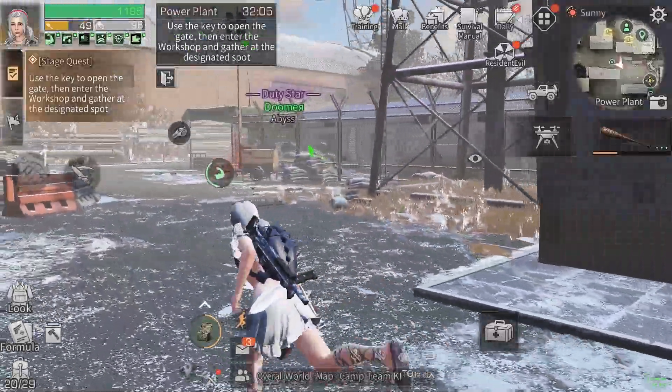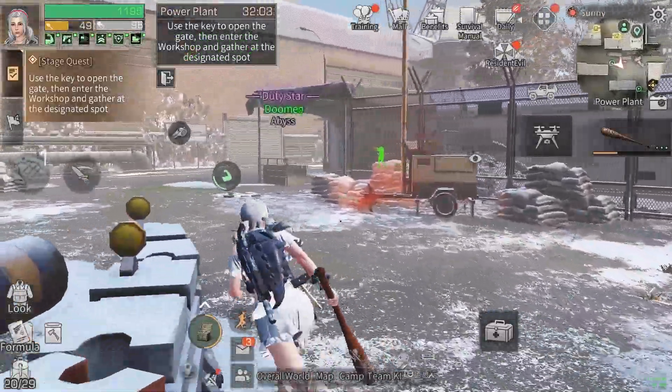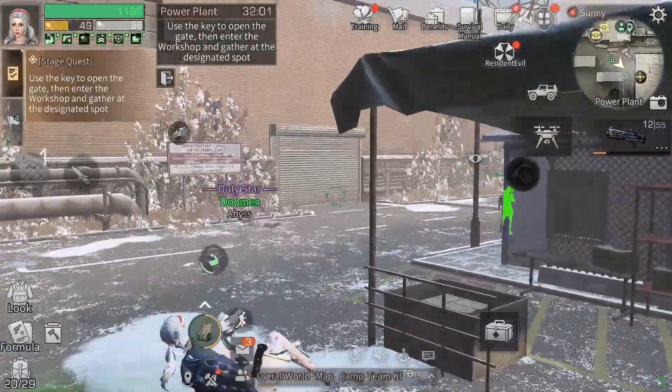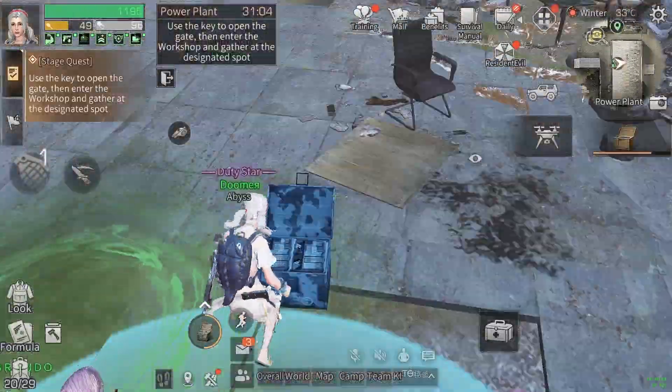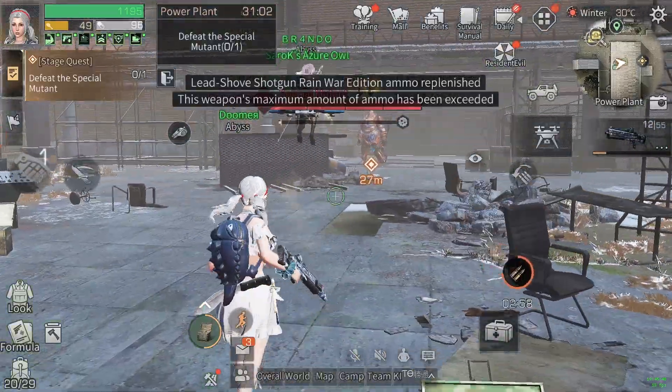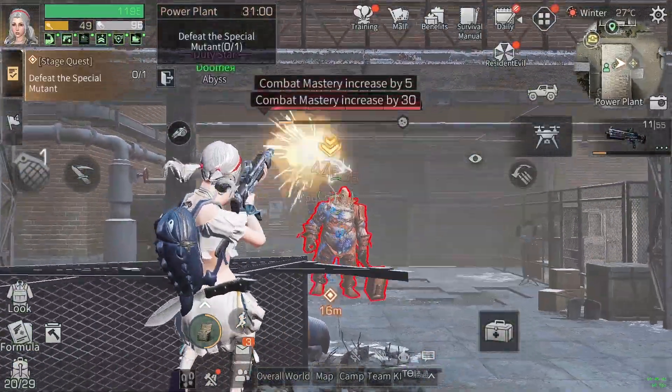We didn't get the key yet — that sucks. Whenever you get the key, check here and use it to open the gates. The text here changes, so that's how you know if you got the key or not. Open this up and let's kill the boss now — my buffs are running out.